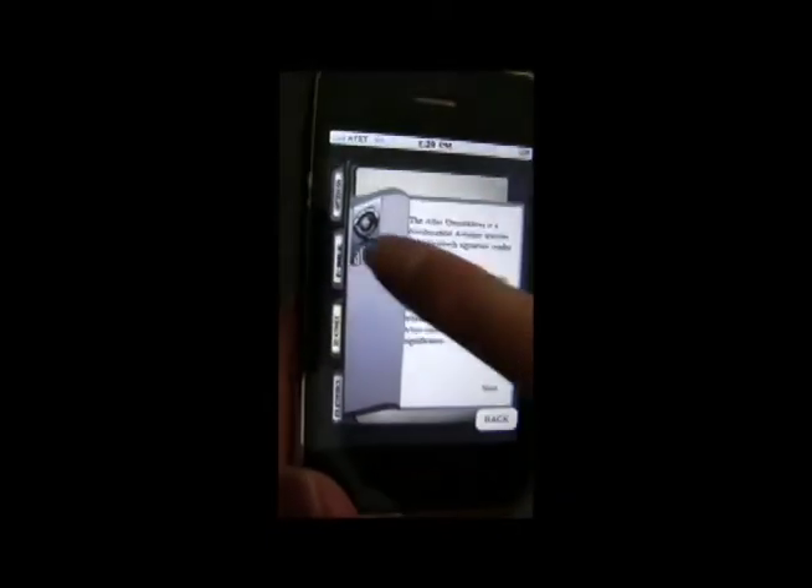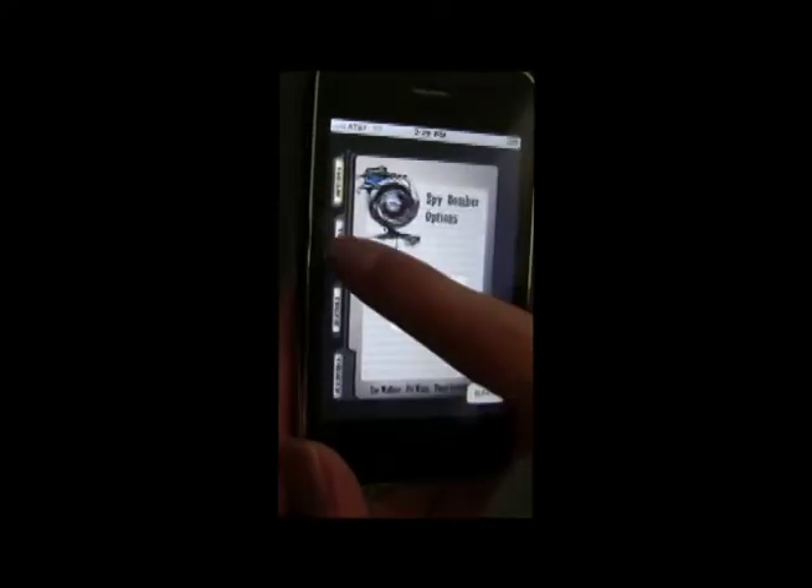The information screen holds your player statistics, the backstory of our game, tutorial, and our game options.